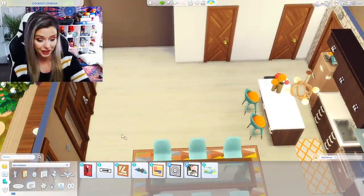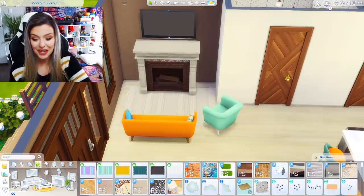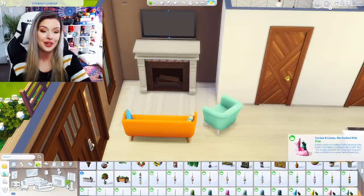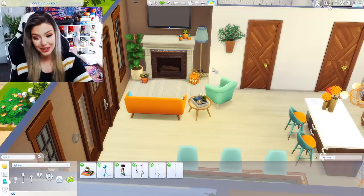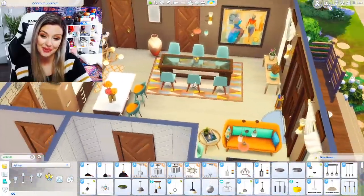Let's do the living room, which will be over here, and we're gonna include our fireplace again. Our living room is kind of small, but it looks cozy. There we go — very colorful. I'm pretty sure we're okay to move on from this room. We've got our dining area, our kitchen, our living room — I really love this build and the color schemes happening.